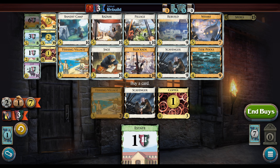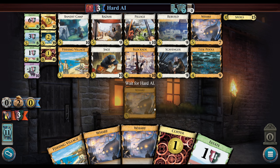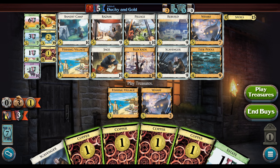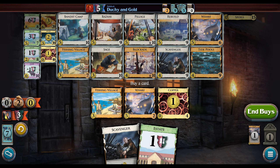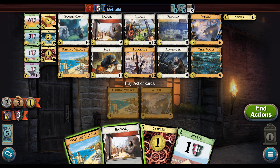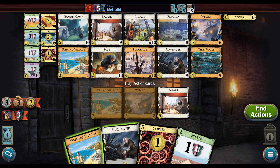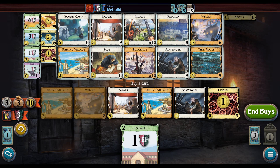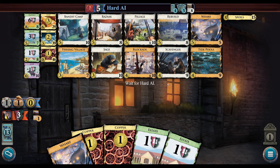They bought a Rebuild. This could go really bad or it could go pretty okay — and it went pretty okay. Actually it went basically as good as it possibly could. Unfortunately we didn't have the Scavenger in hand, but this is still probably good enough. The question is always double Wharf versus double Bazaar — you can make arguments for both, but probably more Bazaar is safer here.